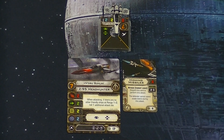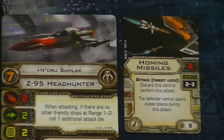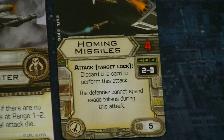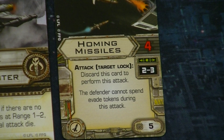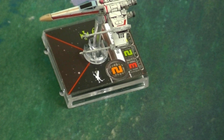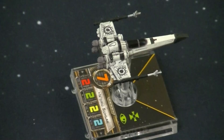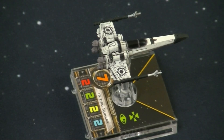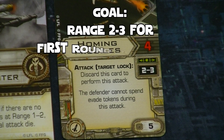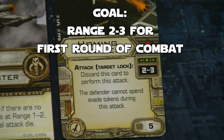We can use the Rule of 11 to enter the range pocket of range 2 to 3 almost every time — useful if you want to fire off ordnance that requires that range band. Let's say the X-Wing has a lower pilot skill than Nedru: the X-Wing's pilot skill is 2 and Nedru's is 7, meaning Nedru will move after the X-Wing. Our goal is to get at range 3 or 2, but not any closer for the first round of combat.